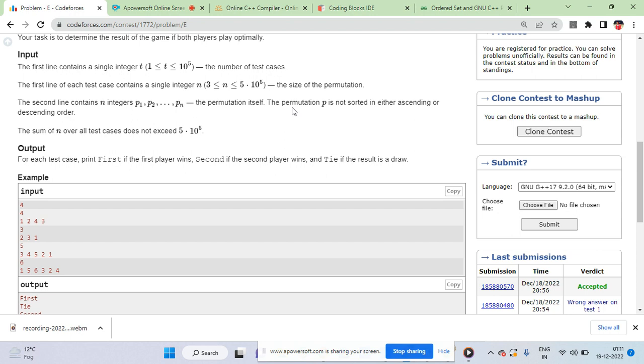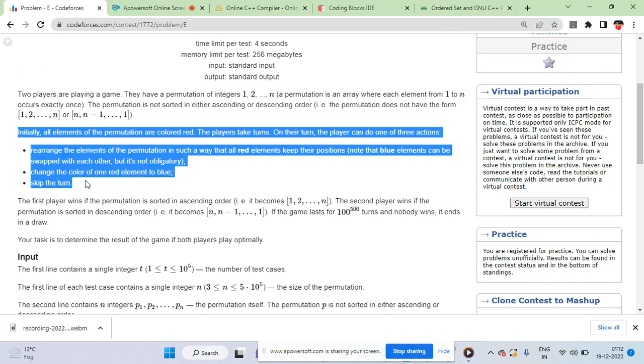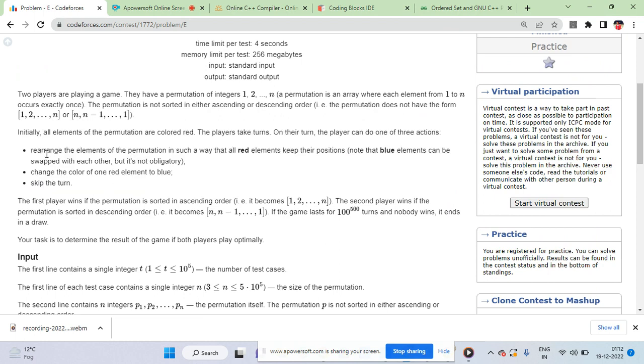There are two players playing the game. This permutation is given — it is neither sorted nor reverse sorted. If you make this permutation sorted, then Player 1 will win. If the permutation becomes reverse sorted, Player 2 will win. Both players take turns and perform some operation.